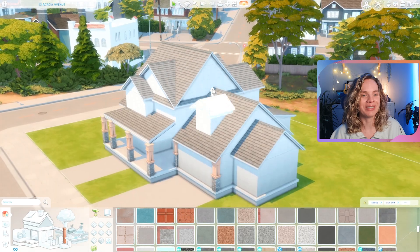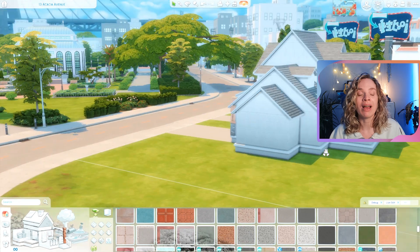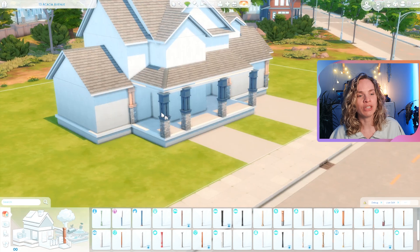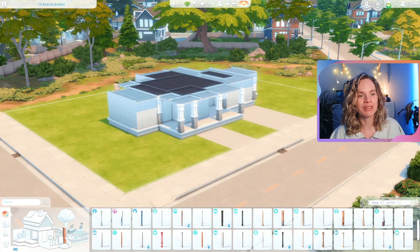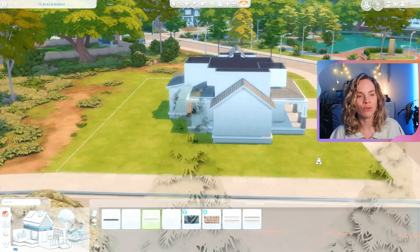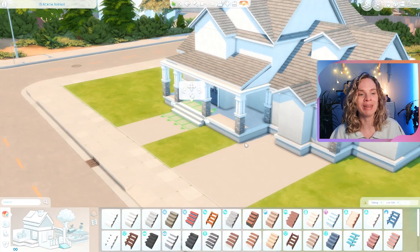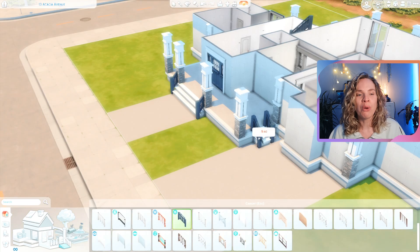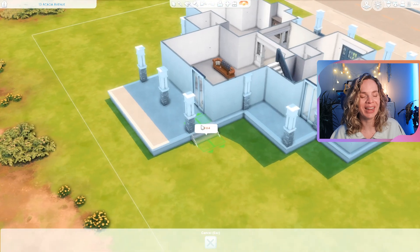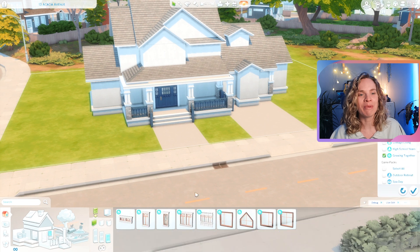The house turned out pretty big and I really like it. The backyard is also really big — I finally had space for the tree house object. I haven't had a chance to place that one yet in previous builds because they were on smaller lots. For this one I really wanted to include it because this is a generations family home — I wanted it to be like the ultimate wholesome gameplay family home.